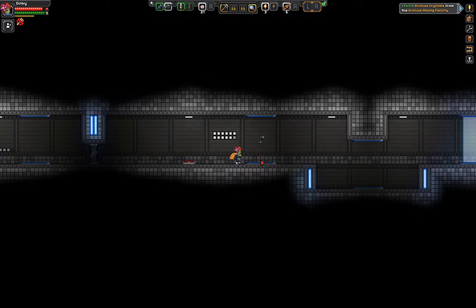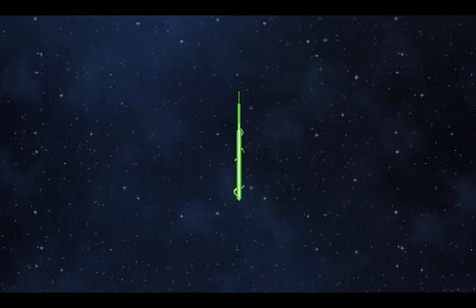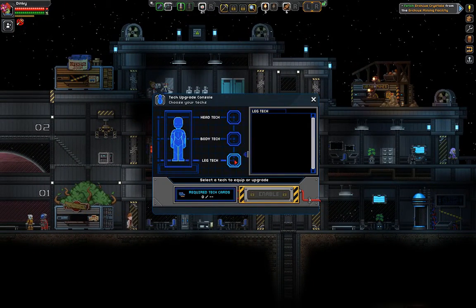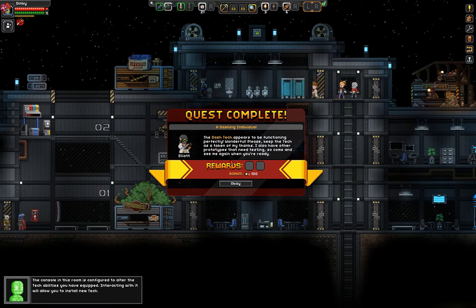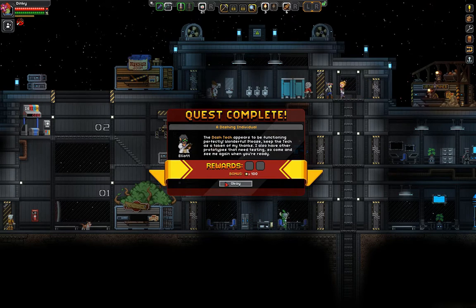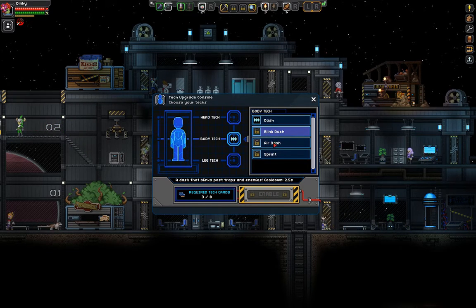Just so I don't... wow, look at all this rotten food now. That's what happens — that's to be expected, I suppose. Let's eat one of these chickens, because I am a plant that eats meat. Okay, that's one, two, three. Awesome. Is that it? Alright, the console in this room is configured to alter the tech abilities you have equipped — interacting with it will allow you to install new tech. The dash attack appears to be functioning perfectly. Wonderful. Please, keep the tech as a token of my thanks. I also have other prototypes that need testing, so come and see me again when you're ready. Oh wow. I need more tech cards than this, and I've already enabled this. Blink dash, air dash, sprint dash. Cool.